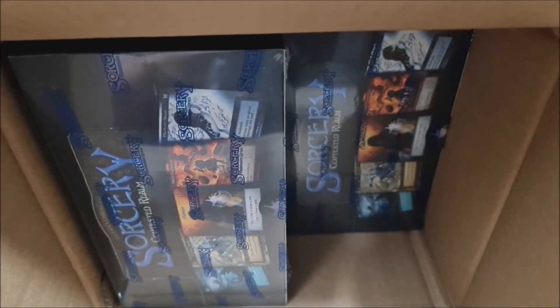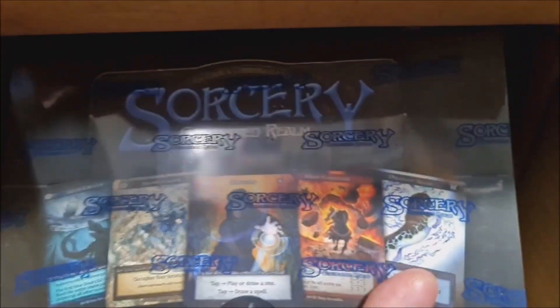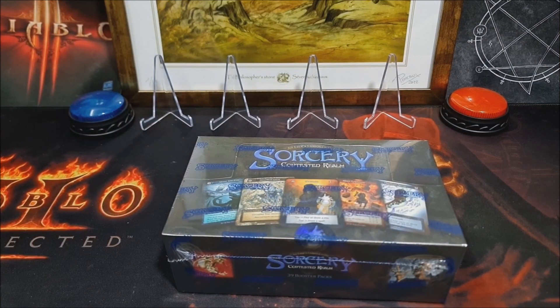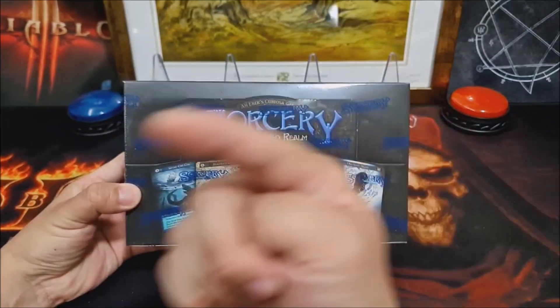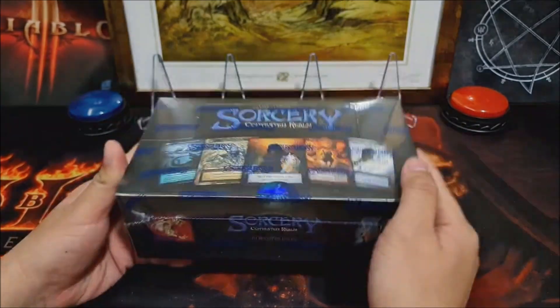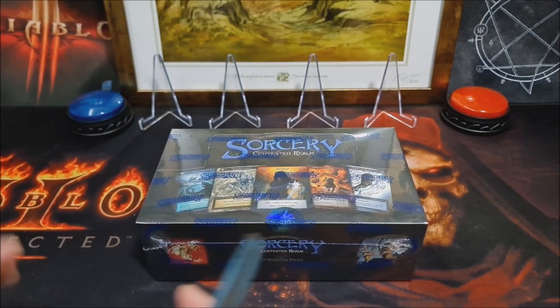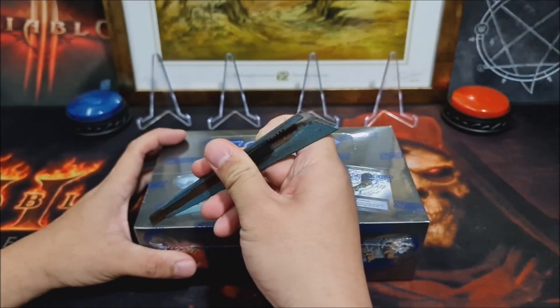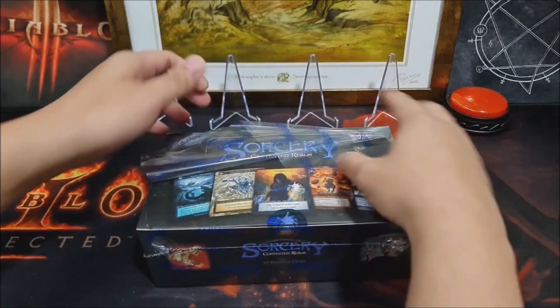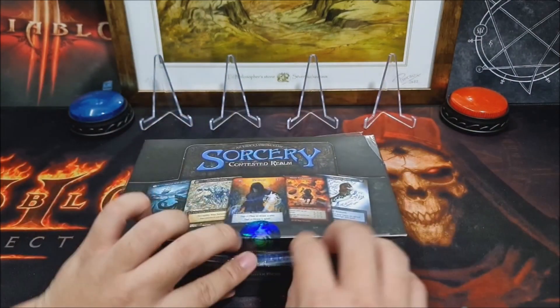Today we're going to continue. Last week we opened one out of these 6 boxes. So today we're taking out the second of the 6 boxes. Let's just get that in position. Very exciting. Who do you think will win? This is the series where we have the knowledgeable versus the clueless. Say hello to everyone.